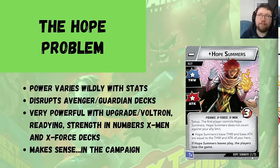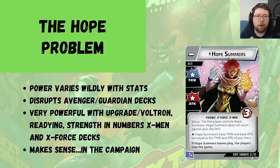So, the Hope problem. Hope Summers has no thwarting and attack score of her own, but she duplicates whatever attack and thwarting your hero has. The first problem is how her stats mimic the hero's stats — so heroes with big stats get huge advantages, heroes with small stats get smaller advantages. Characters like Hulk and She-Hulk have big attack stats but their big weakness is lack of threat removal, and since she duplicates their basic thwarting stat, it's kind of rough. She doesn't help them in that way.